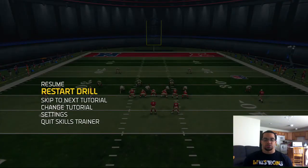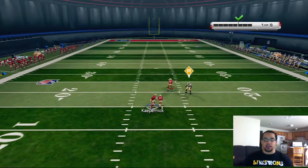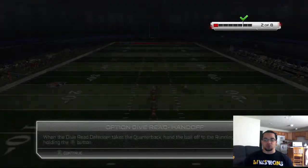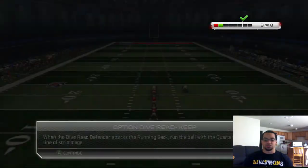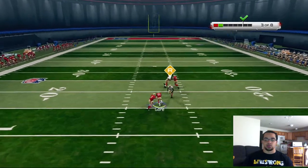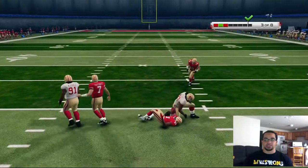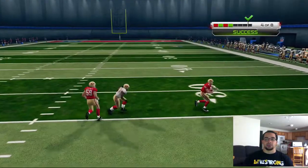They have a skills drill just for read option and triple option, which means the option game is probably going to be really overpowered this year. If they built a whole skill drill around it, they basically want you to implement it into your game. I never ran option last year but I'm going to run it a lot this year. You've got Frank Gore trucking 300-pound linemen — just make the reads.